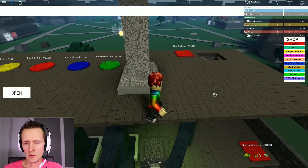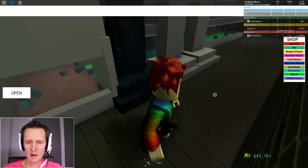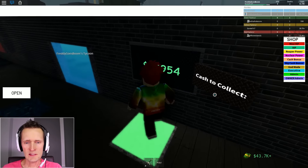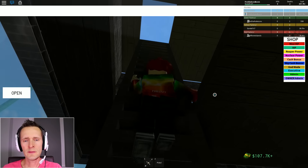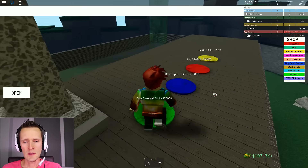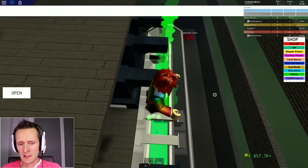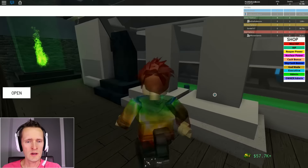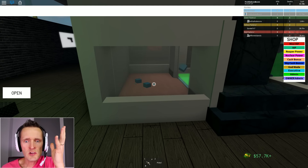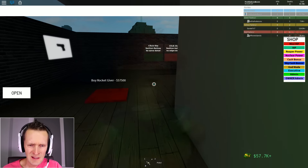I only have 43,000 and I feel like I'm stuck somewhere. I'm gonna go collect the money - 63 more thousand. Going all the way to the third floor. I need lights in this tycoon - is there any lighting? Let's buy the next dropper. I cannot afford the next one, it's 75 and I only have 57.